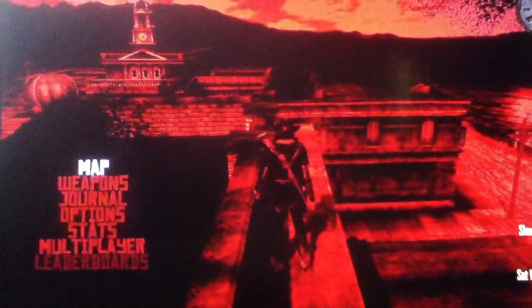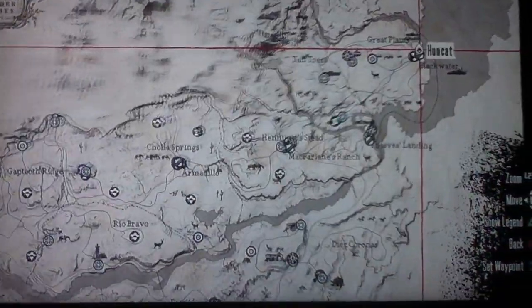I'm getting on top of the hotel in Blackwater. Here, I'll show you on the map when I get up here. I'm on the hotel right over here.